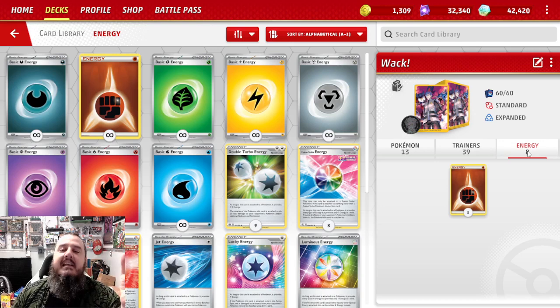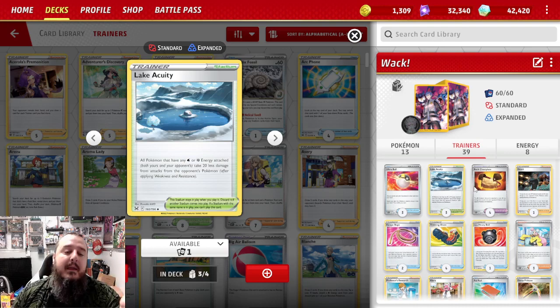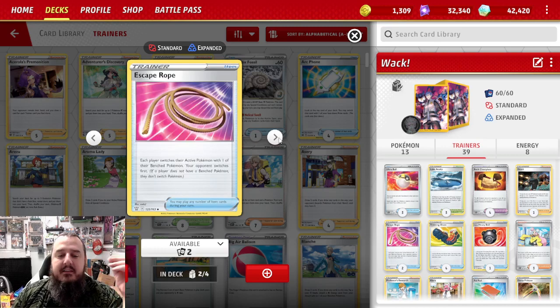We've got eight fighting energy, three Ultra Balls. I had to lower this recently to make space for other cards. I already mentioned the three Lake Acuity and four Rock Chessplate. We've got one copy of Grant because Grant means our fighting Pokemon do 30 more damage, which means Marowak can be doing 30 more on top of all those Cubones. We've got two Escape Ropes because of that Boundless Power attack not being able to go again — we need to get Marowak out of the active and back in. Sometimes we get Pokemon stuck in the active and I prefer Escape Rope over Switch because it disrupts my opponent just that little bit.